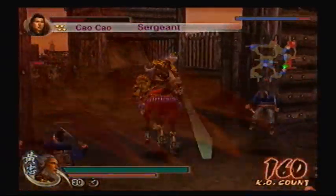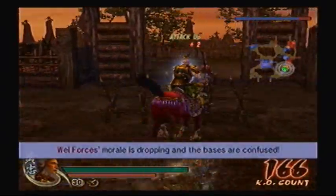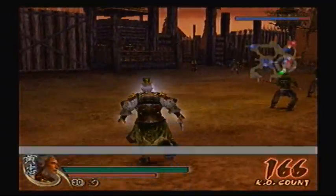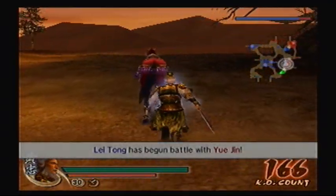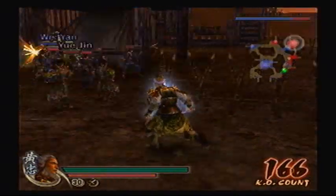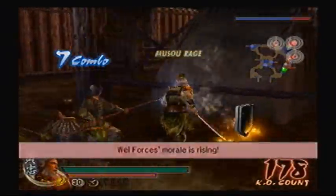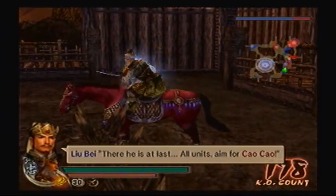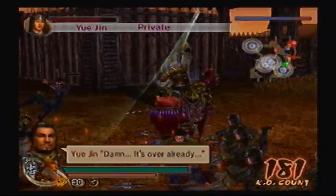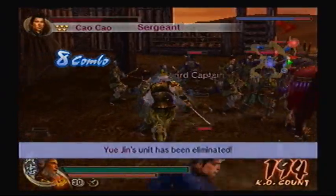I think Yue Jin is around here. I didn't even notice you, Yue Jin — I guess he was in the base the whole time. There's a defense up over there. The reason why I'm talking so low is because my sister's not asleep yet. I don't want to wake her up — I'm a good brother, that's why.